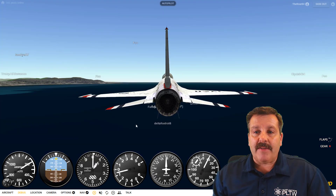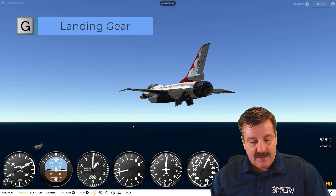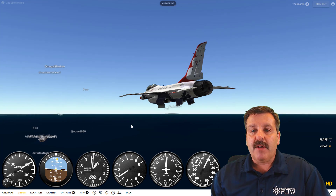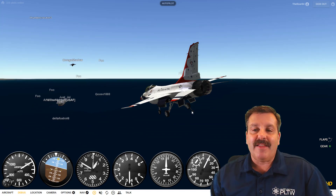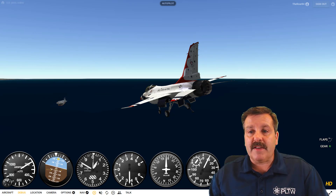The nice thing about this is you're going to get to practice a carrier landing. When the F-16 arrives, notice there's no landing gear — we can fix that by hitting G. You can see the gear is coming out. It also has the arresting hook, so when you land on the carrier you've got a better shot of bringing it in.